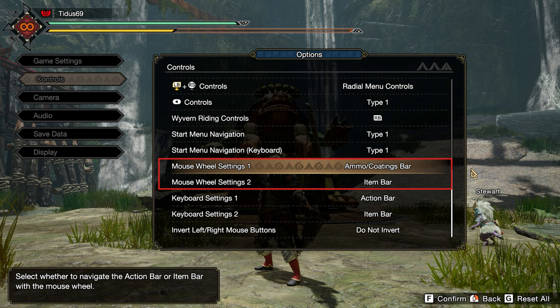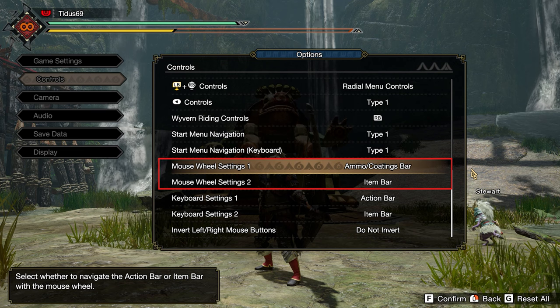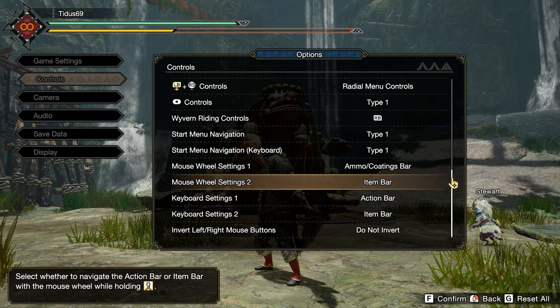With that setting you can switch between ammo and coatings with your mouse wheel, which is very good with bow since you're going to change coatings all the time. And for mouse wheel setting 2, set it to the item bar.